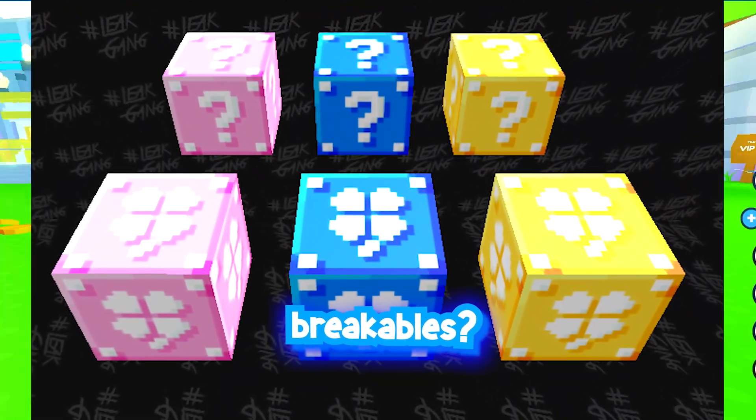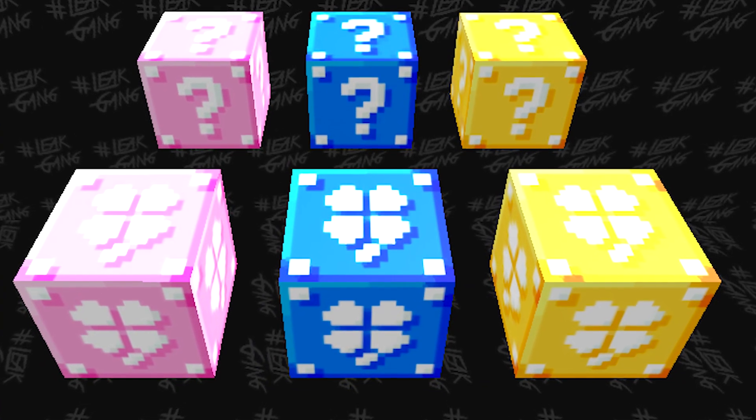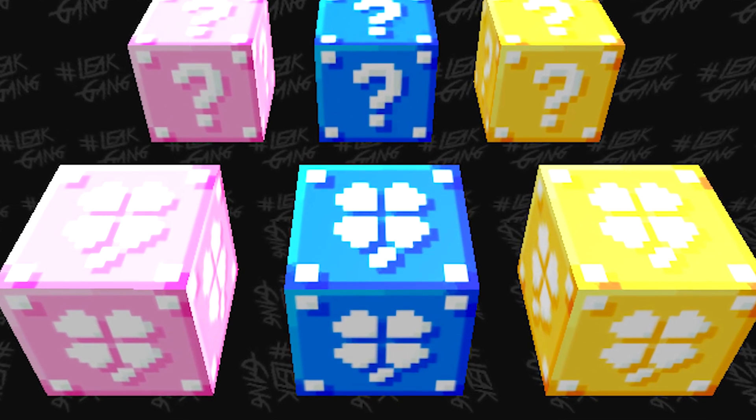These 3 types of Lucky Blocks could be breakables or for a minigame. There's pink, blue, and yellow, so that definitely does mean something.